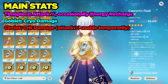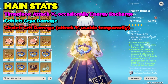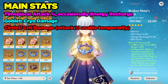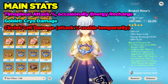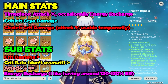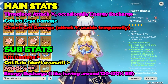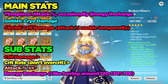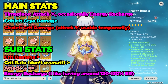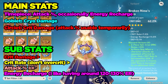In terms of artifact main stats: you want attack percent for the timepiece — though you can consider an energy recharge timepiece depending on the situation. For the goblet you really want a cryo damage goblet. For the circlet you want crit damage, though an attack percent circlet works as a stopgap. For substats, crit damage is first priority, then crit rate second, to hopefully avoid over-critting — though it depends on whether your enemies can be frozen.